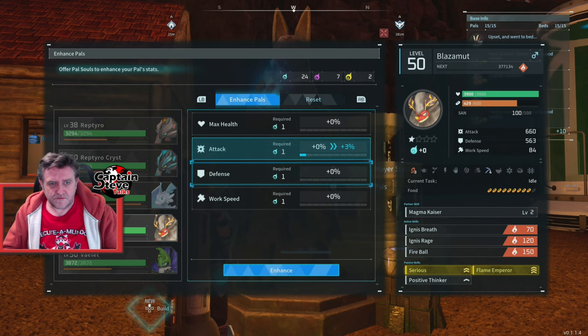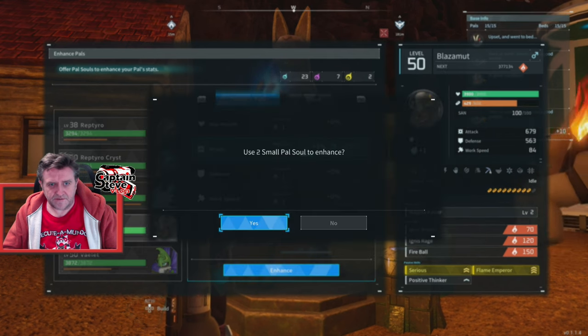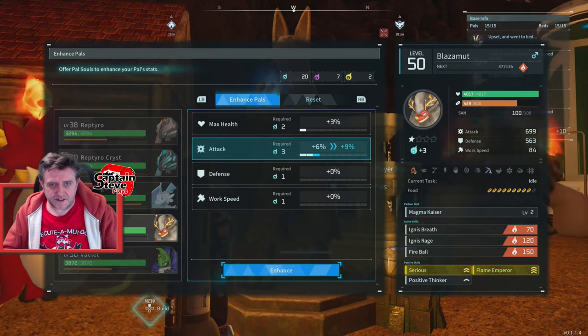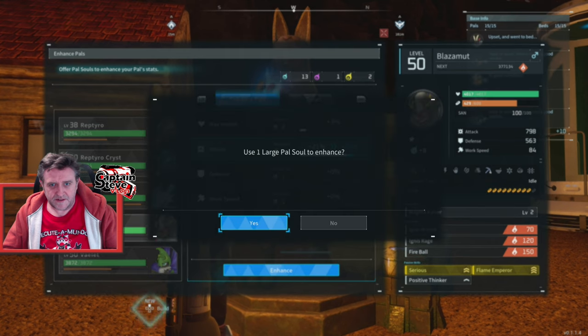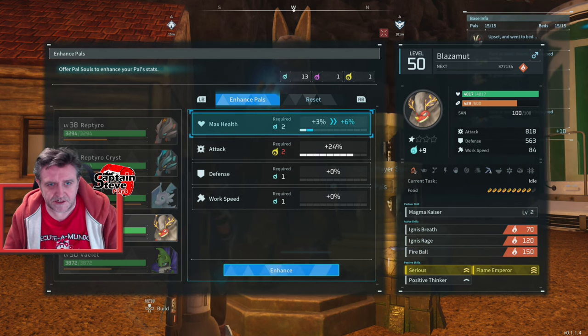Enhance max health and attack - yes, we're going to stick on attack. Is that enhanced? I guess that's all I can do for now - no, we can do that one, enhance yes. Oh my days this could take ages. We'll go for max health as well. I've got 20 odd up there so that's all cool. We'll keep going on attack, we're gonna make my Blazer Moot freaking lethal. Now we've got to put in purple ones - sweet. And we can even put in a gold one - boom.